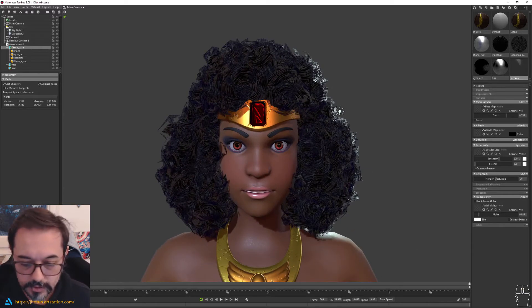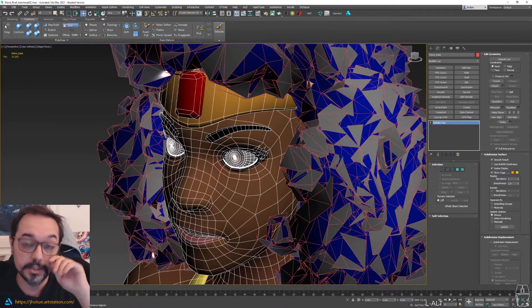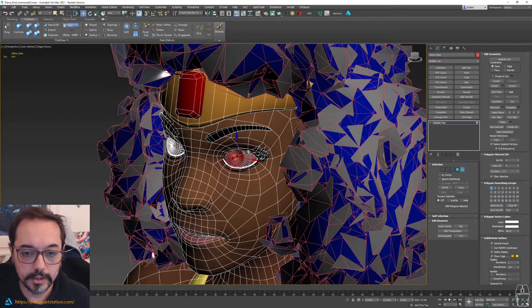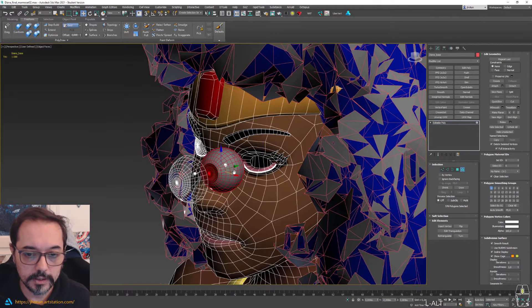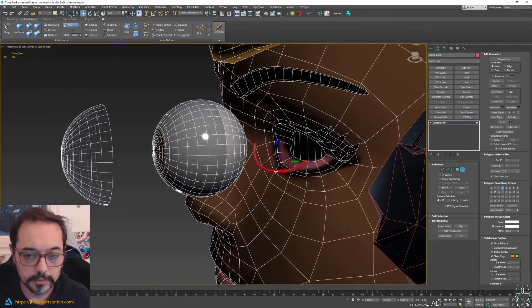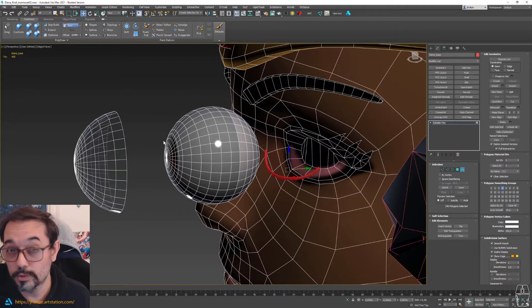Okay, first of all let's go to 3ds Max where I have the character. Let me show you first the structure of the eye, what I have here. So the first thing — basically my eye is going to be three things. Mostly I will go through all the parts, but you can maybe focus on these two.